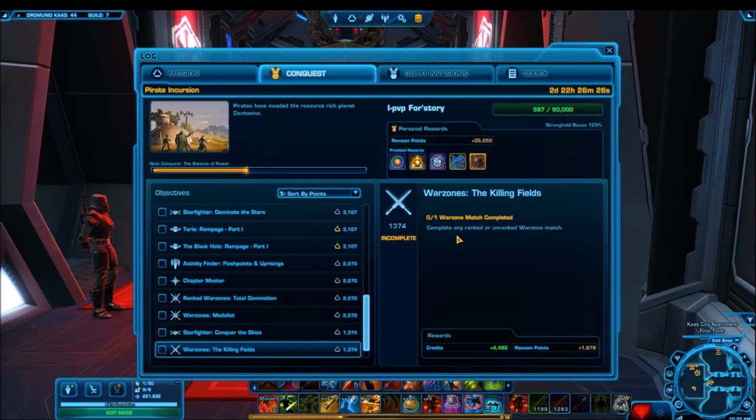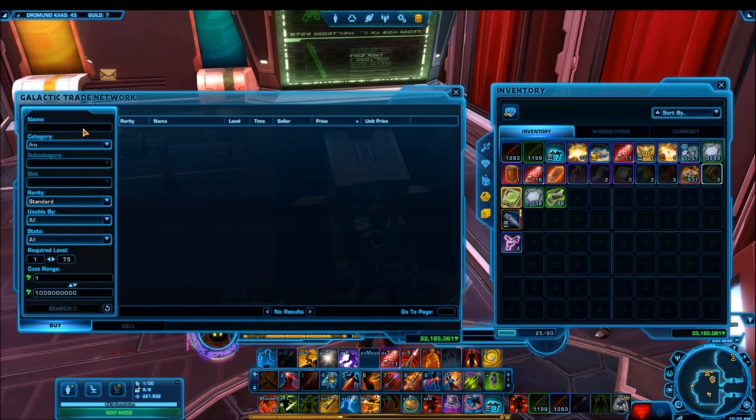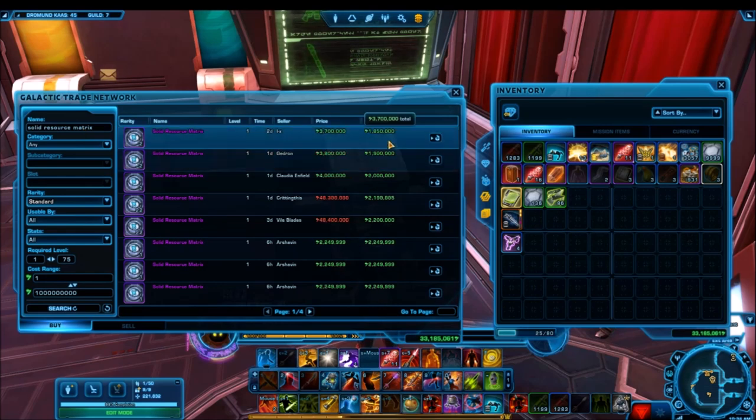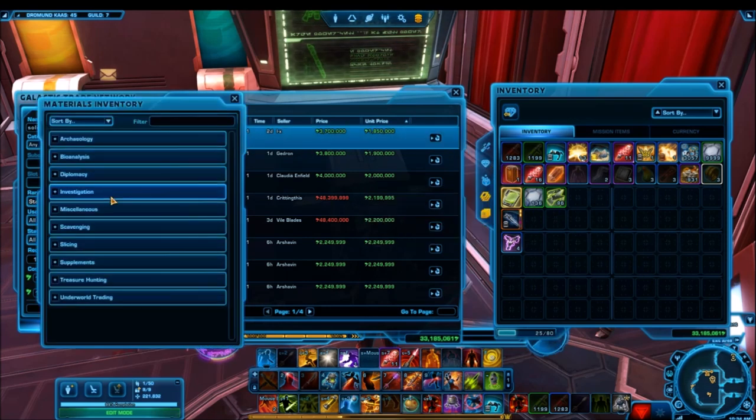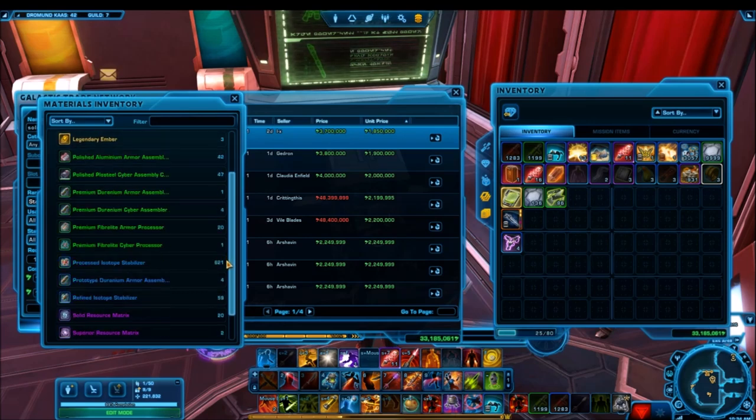You just do a few PvP missions and some flashpoints and you're going to hit your conquest goal very easily. Completing your personal conquest goal will net you two solid resource matrices as a reward. These are artifact-level crafting materials that are very high in demand because they're needed to craft all of the end-game gear that a lot of people want to craft and sell on the GTN — mainly augments. A lot of people are chasing after augments, and crafters are buying up solid resource matrices to craft and sell them.